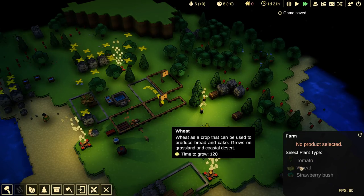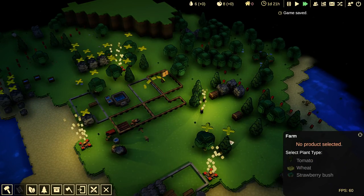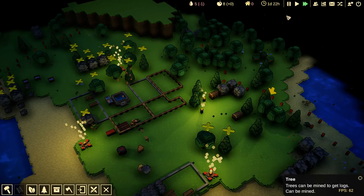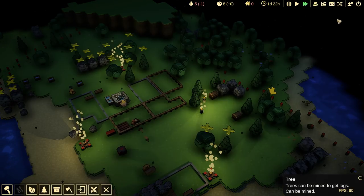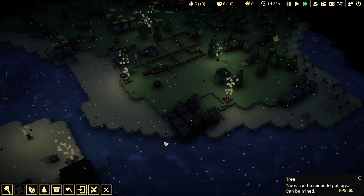I want you to be tomatoes. I want you to be wheat. And you to be strawberries. So whoever we have marked as the farmer — which is going to be Landagar and Gisbert — will run around and do some farming things in just a moment.